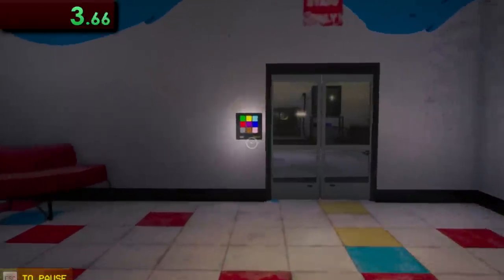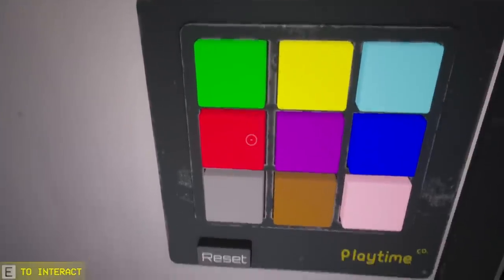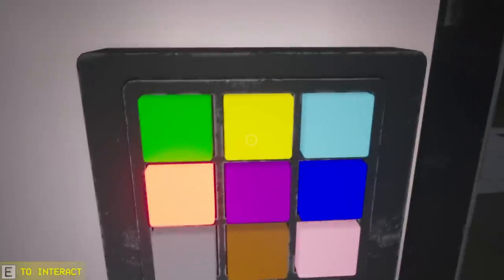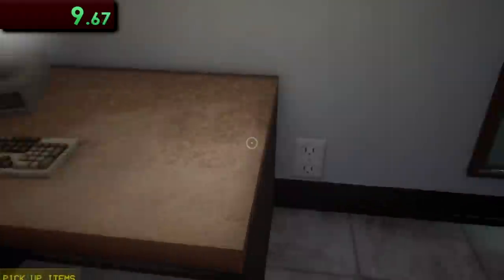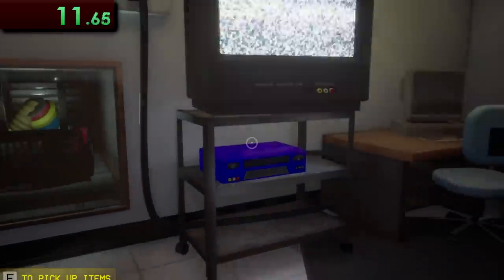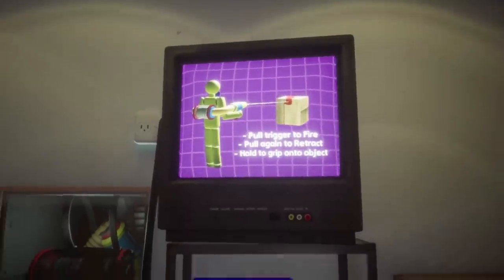Right off the bat, we can hit up this door and punch in the password to open it up. Thankfully, the color combination here is always the same, so we just gotta punch in red, yellow, pink, green. Now we rush over to grab this VHS tape, which we can then slam into the VCR machine here to start the hand cannon instructional video.